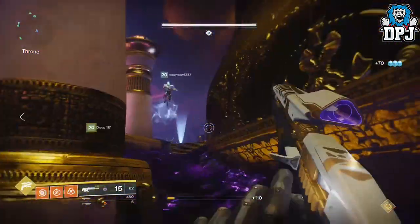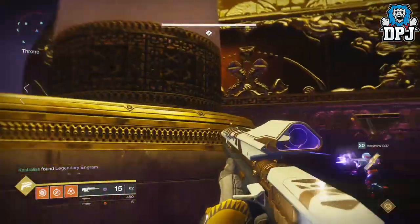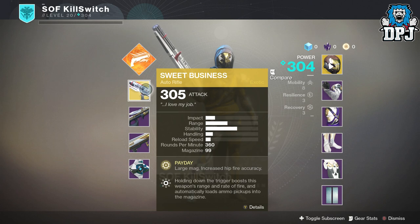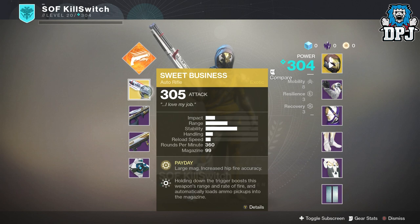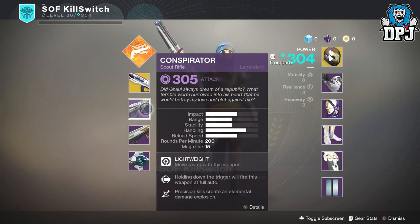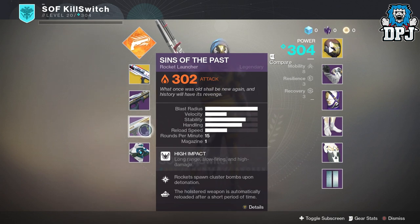It's absolutely crazy — if a full team were to use this strat, it would easily be doable in a single run, 100%. On screen now we can see the setup my pal uses, who by far causes the most damage on our team. The kinetic slot has the Sweet Business, which is the main damage dealer. We then have the raid scout, which I'd suggest swapping for any scout or AR — it's used solely for ads. The power weapon is a launcher, the raid one, but anything with high damage will work.